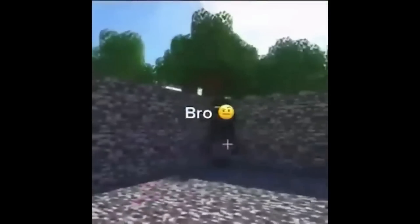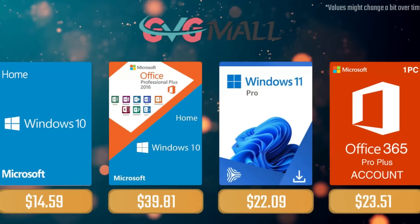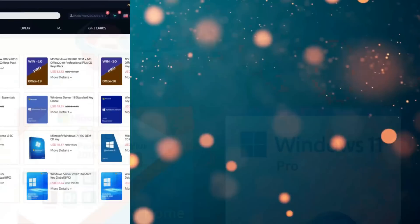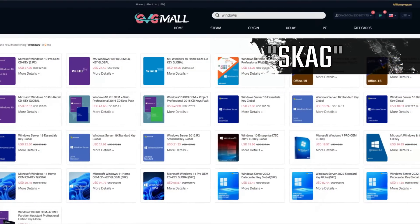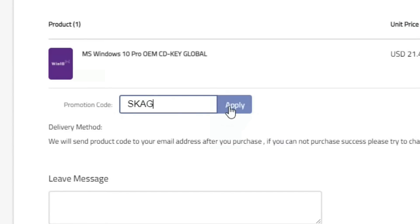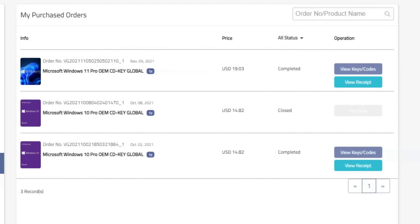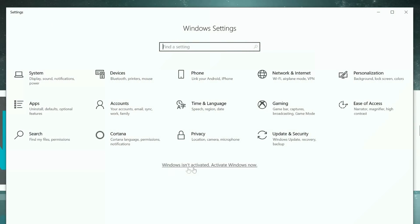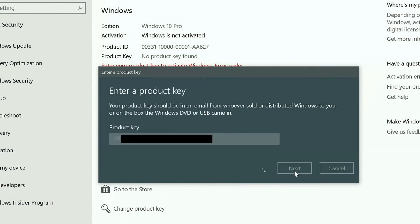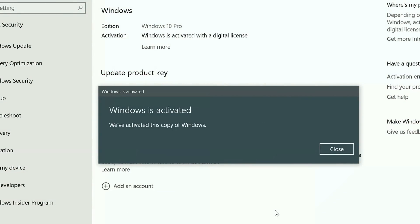Today's video sponsor is GVG.me, where using my SKG discount code leads to 25% off across several products, making a Windows 10 serial key only $16. After payment you'll receive the key in your account, and all you need to do is enter it in your Windows settings and you have an activated system.